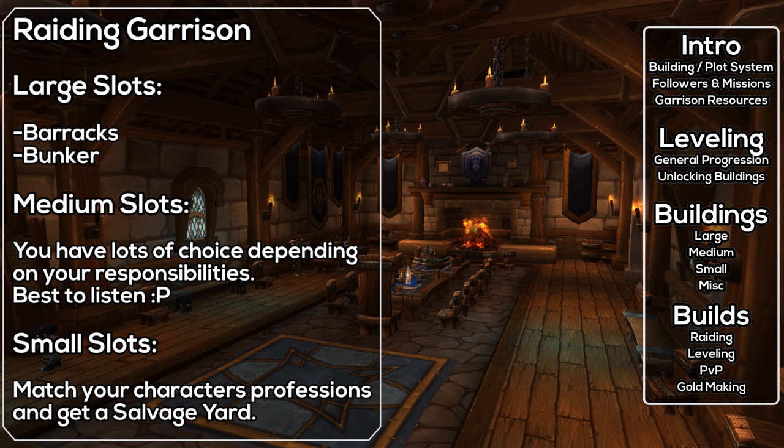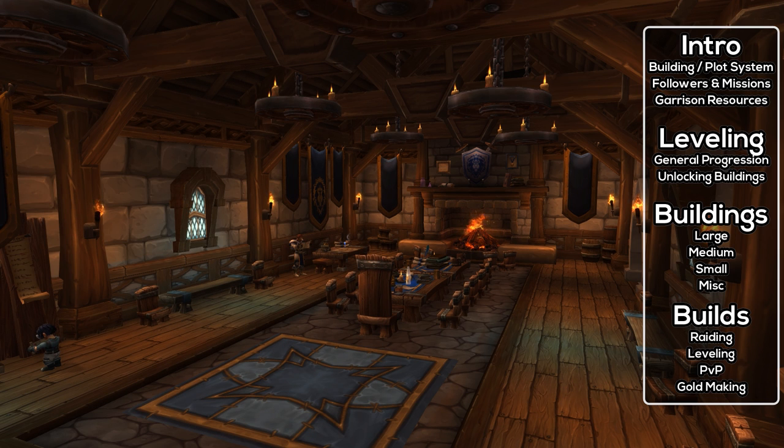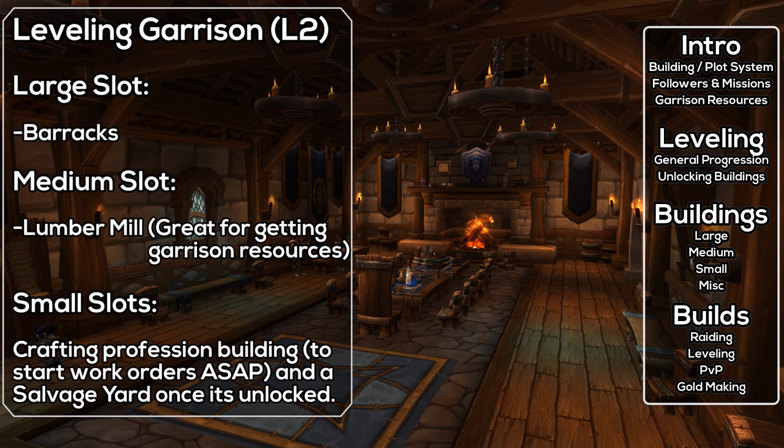For leveling recommendations, based on a level 2 garrison: keep the barracks you get for free in your large slot, since you'll likely need it at level 100. For the medium slot, put a lumber mill to get loads of garrison resources, which will be useful at level 100. For small buildings, I recommend a salvage yard and a matching profession building. The salvage yard helps gear up followers, and the profession building lets you do crafting material work orders as quickly as possible, giving you a leg up at max level.